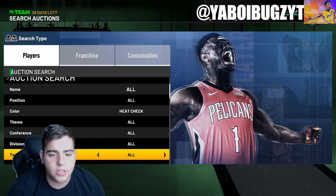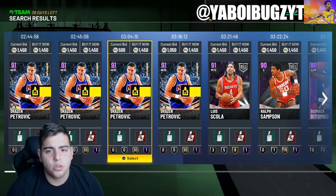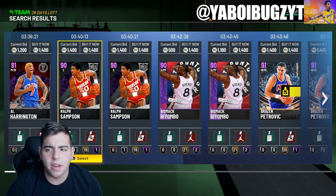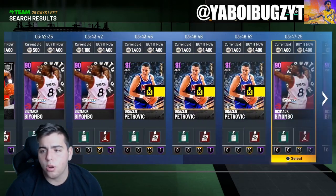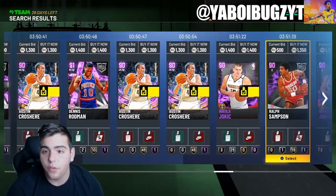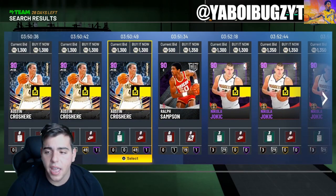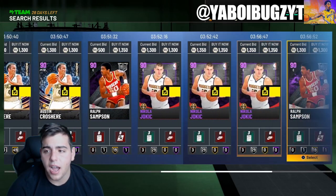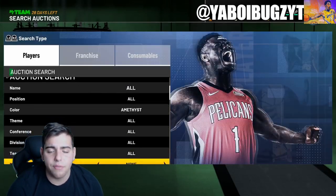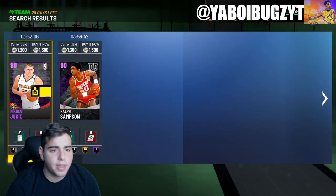We're going to go over to the amethyst end and see what's going on with my old investments — my Petrovic and whatnot. So Petrovic is on the rise, nothing crazy yet. He might stay around this price for a little bit. I'm thinking next week he will go to around 2k, especially on Xbox — maybe not PS4. But look at this power forward at 1300 MT. I might have to pick up some. I already have like 50 of him, so I'm going to pick up two more. One of the best filters in the game to make MT is definitely amethyst.